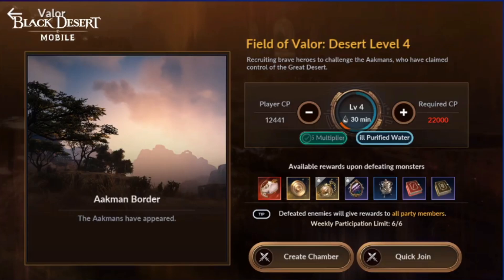Based on their official YouTube channel, Black Desert Mobile, the first thing we're going to have is Field Wallon Desert Level 4 — okay, 22k CP requirement — and next Level 5, looks like it's not released yet, that's going to need around 25k CP. What we can get from Level 4: more Adrena coins and skill books, meaning you will have more Adrena coin drops than Level 3, Level 2, and Level 1.